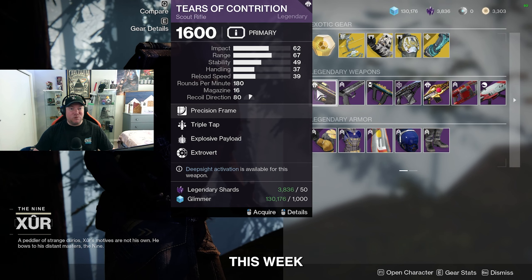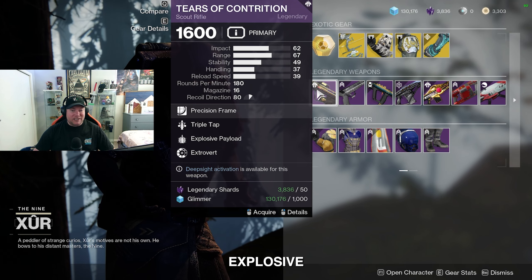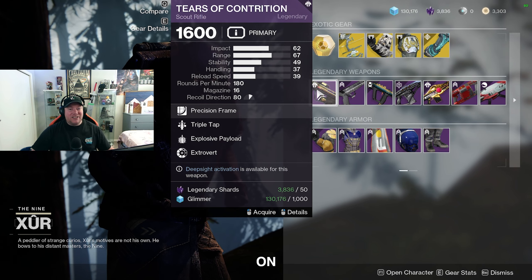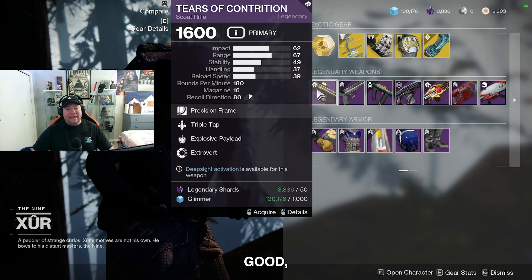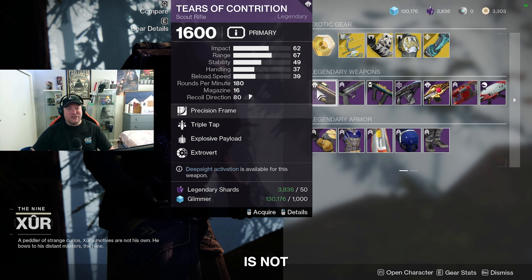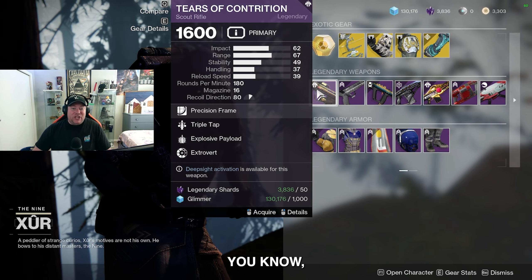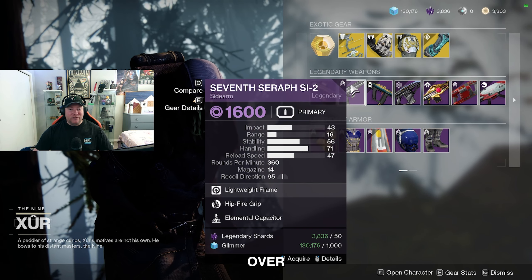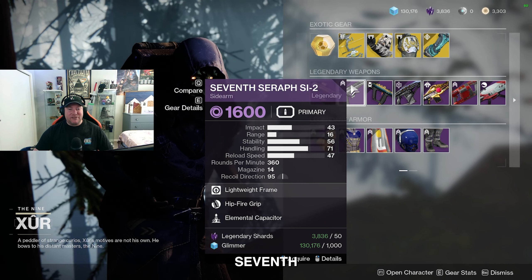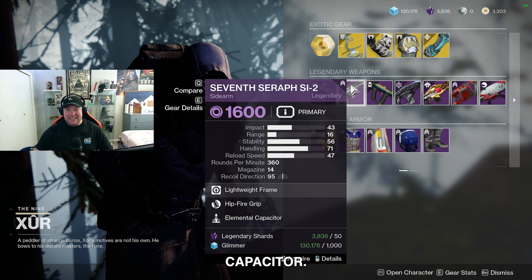Moving on down to the legendary weapons this week: we got the Tears of Contrition scout rifle with Triple Tap and Explosive Payload. The perks are pretty good but it just is not a good scout rifle — there are much better options. Good perks, bad rifle. Moving on, we've got the Seventh Seraph Sidearm with Hipfire Grip and Elemental Capacitor.